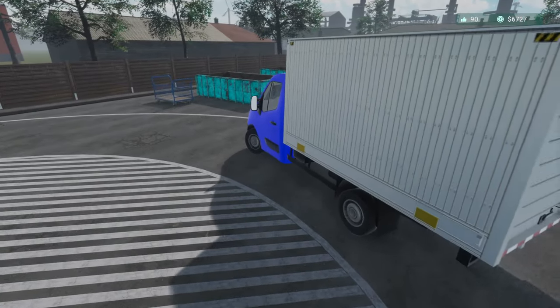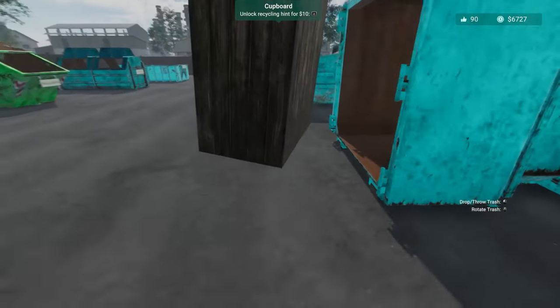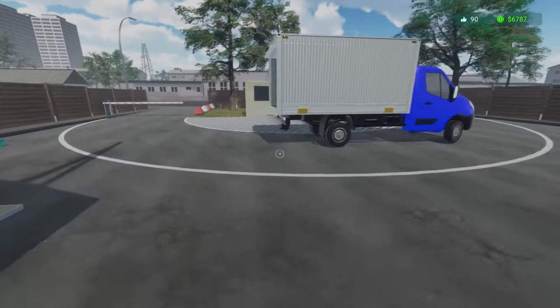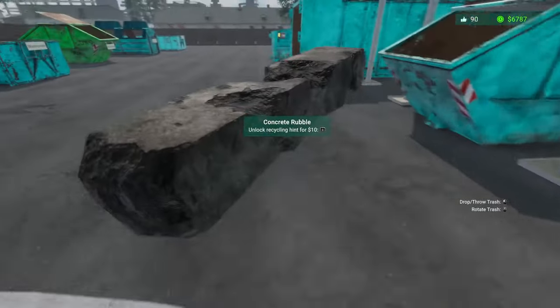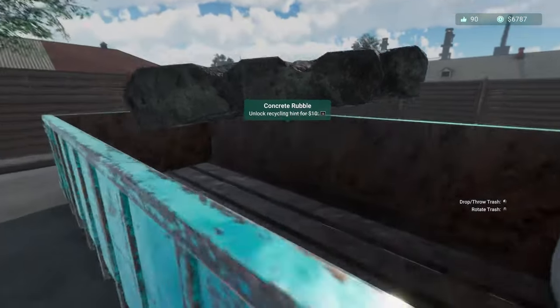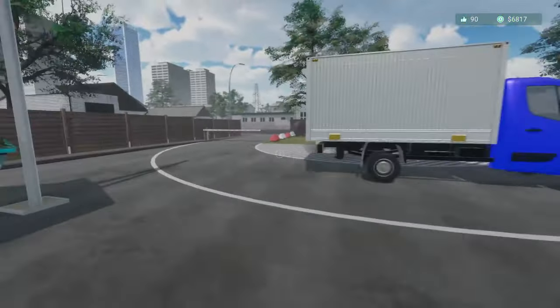We got 10 satisfaction points until we can get our trailer. This is a cupboard so it goes in here. Concrete rubble - this is definite construction waste. That's what I figured.